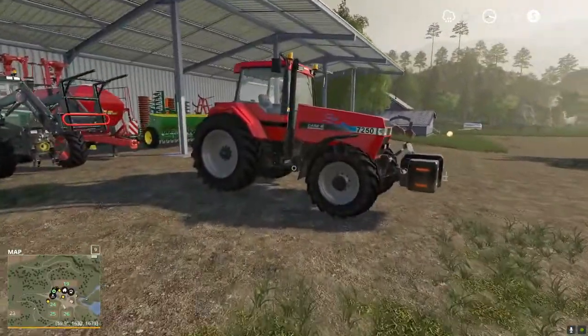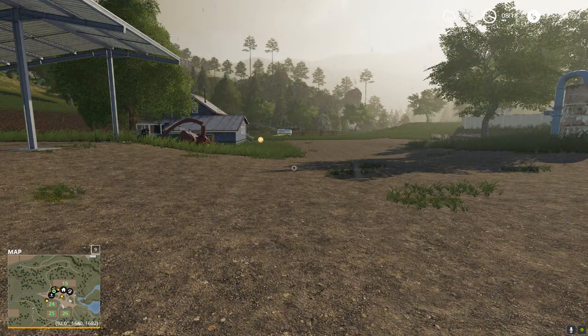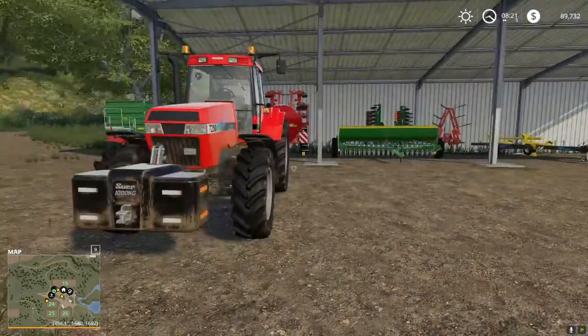There are things we can do, and two things I want to discuss that you could add to your farming operation if you choose — to add a little more difficulty, challenge, or realism — are weeds and crop destruction. To enable weeds, if you remember from the beginning when we looked at settings, we go into game settings and turn on weeds. I strongly recommend that when you turn this on you save your game and restart so the game registers that you're now playing with weeds. We're not going to do crop destruction until later — we're just going to focus on weeds.